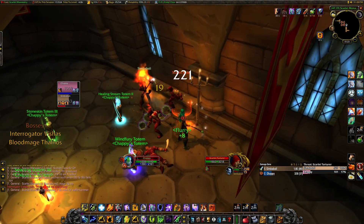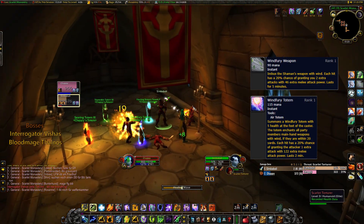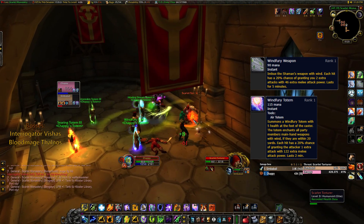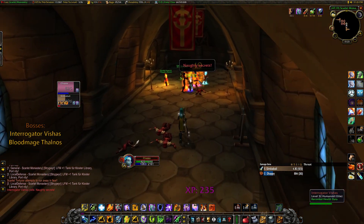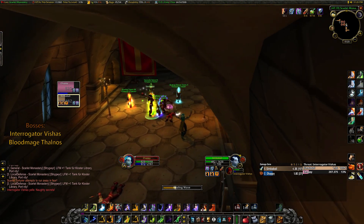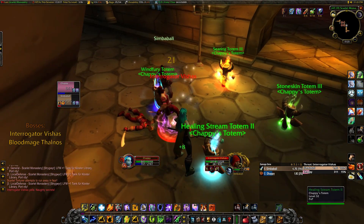We are both already level 32, which means we finally have Windfury and Windfury Totem. This is the biggest jump in power for our combo for the entire leveling process. Windfury Totem is so super good for warriors because the additional hits are counted as white hits, and therefore generate rage, and every warrior is rage starved at this point of the game, so that's a godsend.